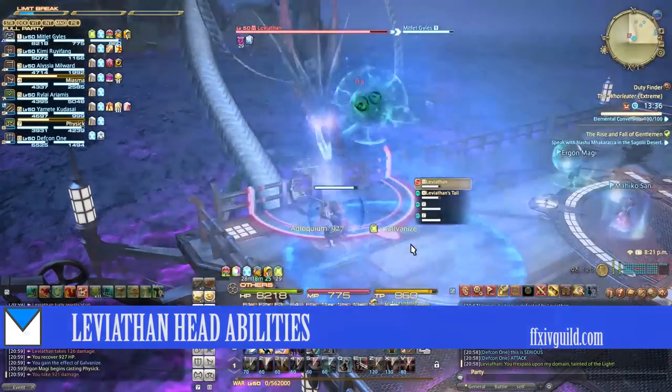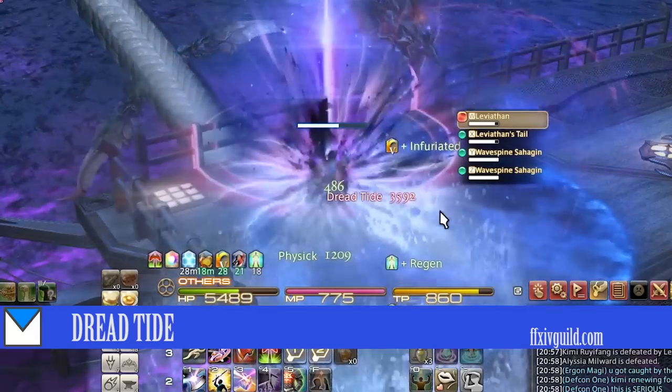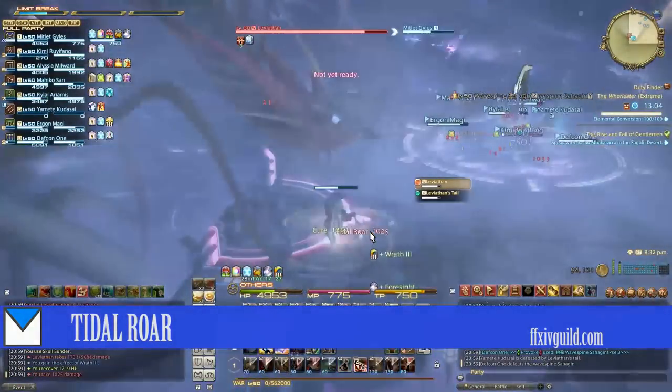First, let's go over the skills from Leviathan's Head. Dread Tide is a line attack that deals high damage. Tidal Roar is a raid-wide magic damage skill.